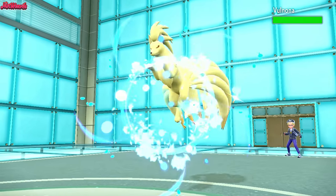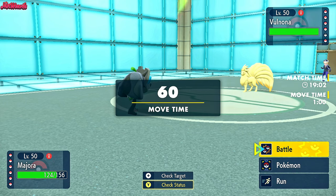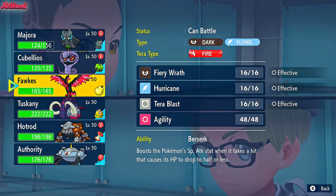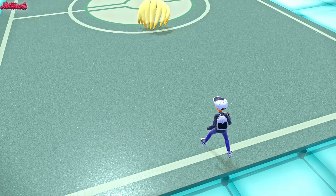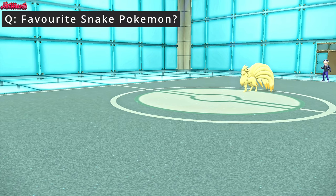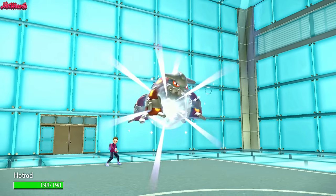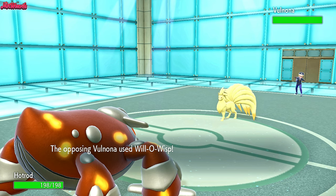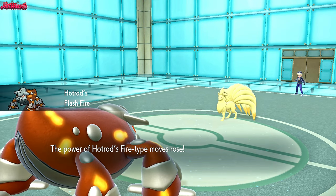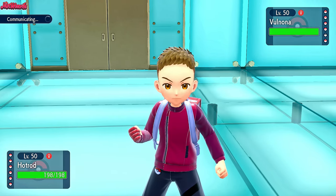Ninetales comes in, which is interesting. They're either going to switch or use Will-O-Wisp on one of us. I definitely don't want to stay in — Heatran is my best switch, so I'm going to play it safe. Heatran can definitely take a hit. They go for Will-O-Wisp, which would have crippled Ogerpon, but we'd have taken it out. They didn't Tera or anything, so now I'm going to go for a Taunt just to stop it in its tracks.